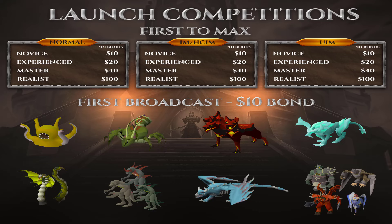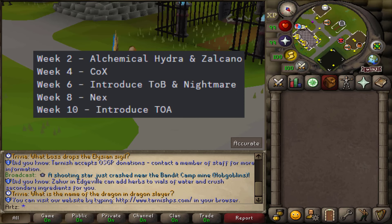Let's hop into the content release schedule. On week two they're introducing Alchemical Hydra and Zalcano. On week four, Chambers of Xeric comes out — so you won't have raids until week four when everyone should hopefully be geared up. I kind of like that they're delaying these things; it gives you something to work towards. You're not going to see people with twisted bows on day one, which I appreciate.